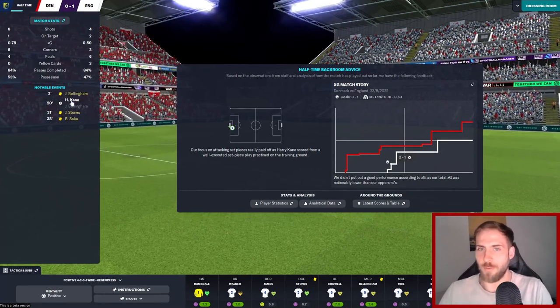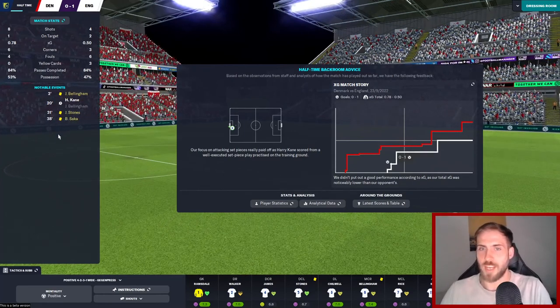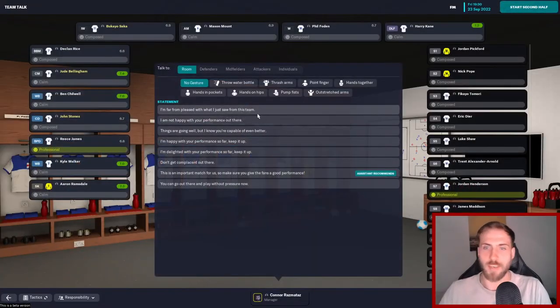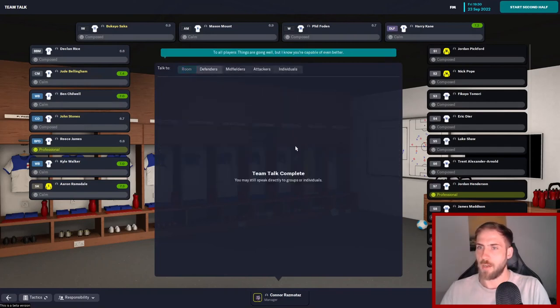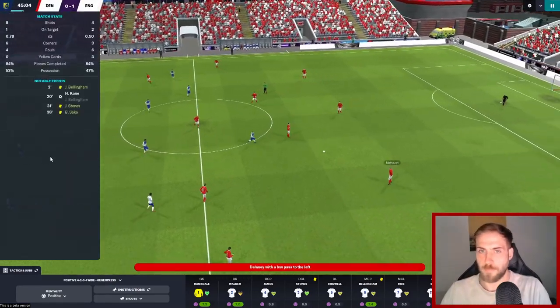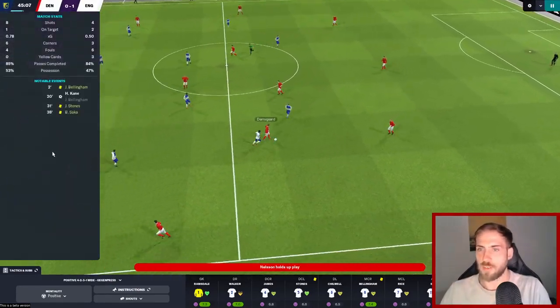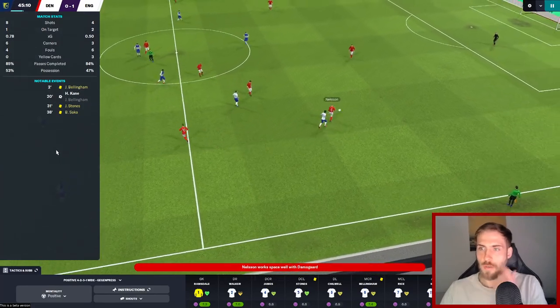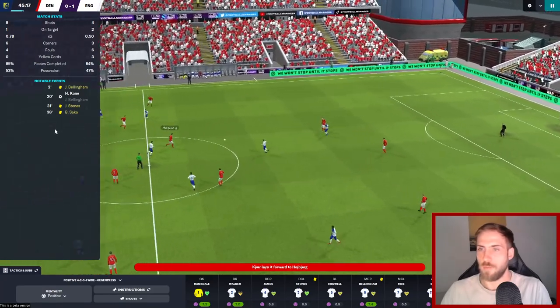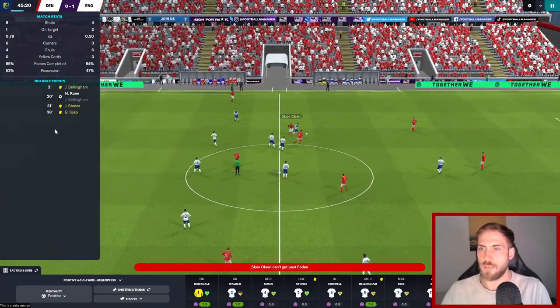They've had more corners, and we've had more fouls with Bellingham, Stones and Saka all being booked. Hopefully nobody gets sent off in the second half. I know that we're capable of better so let's tell them that and get them back out onto the field. We'll definitely look to make some substitutions a little bit further into this half.